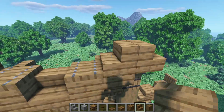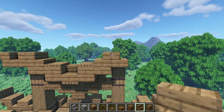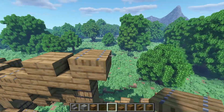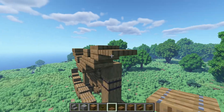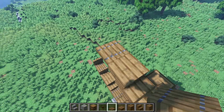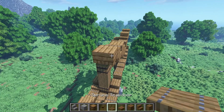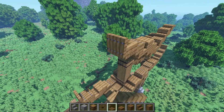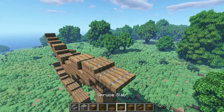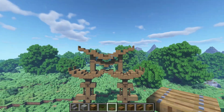Then a stair against this one, stair against this one, another stair upside down, just like that, another one on this side. Then a trapdoor on top of the stair, trapdoor next to the stair. Same thing here — trapdoor, trapdoor. Then a slab there, and a trapdoor against this slab — close it off, just like that, to create the little flare. Let's do it again here: a slab, then the trapdoor, then close it off.